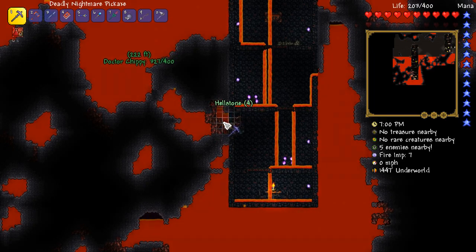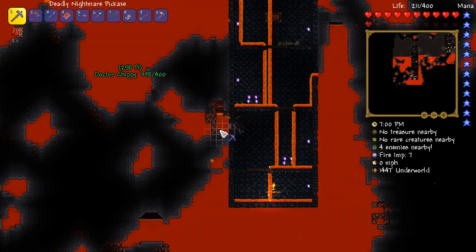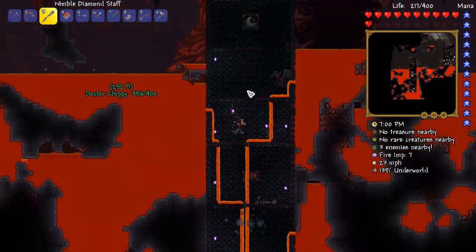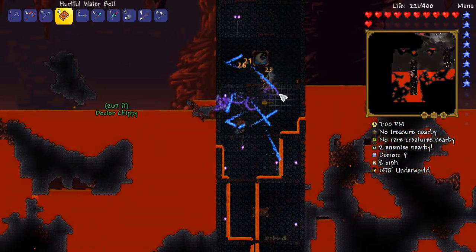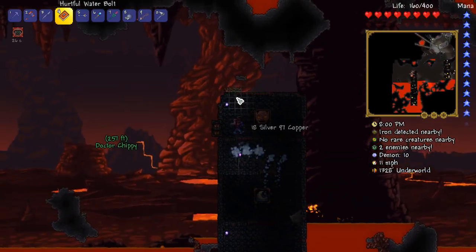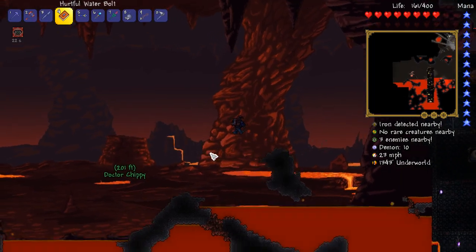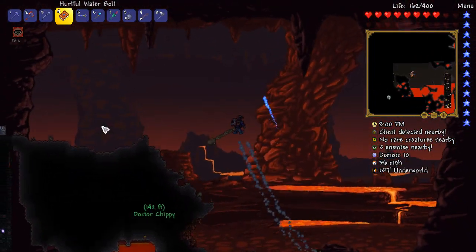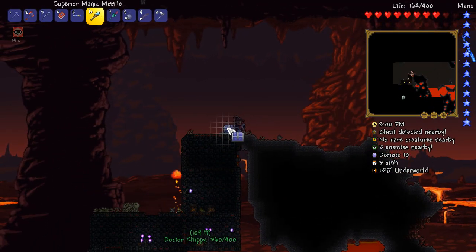Did we get a shadow key? Yeah, I've got one. Well, there's a shadow chest over here buddy, do you want to open that up for the viewers? I sure will. There's a battle beforehand with a demon. I'm hoping there's going to be like a flower of fire or something. Oh, that's a really great weapon — I didn't realize until my recent playthrough how good it actually is.